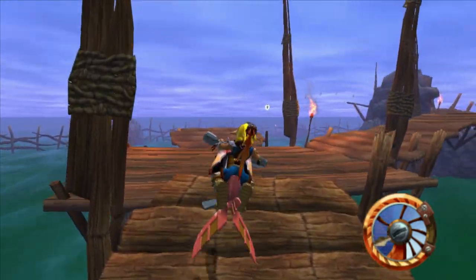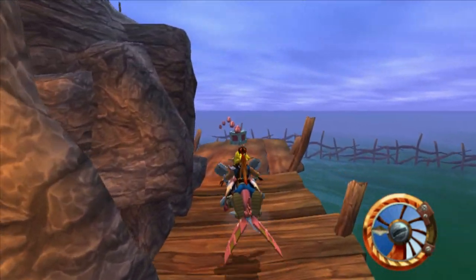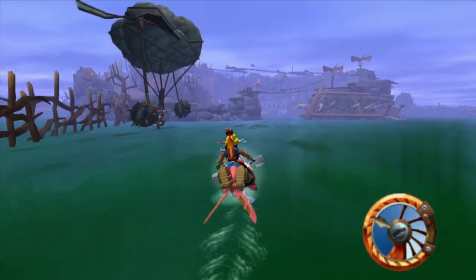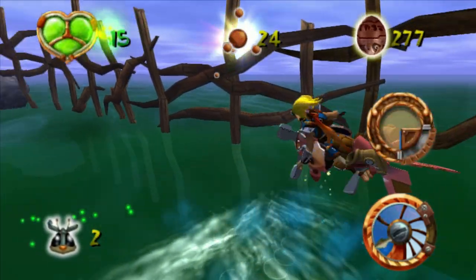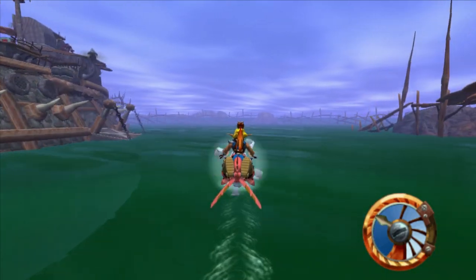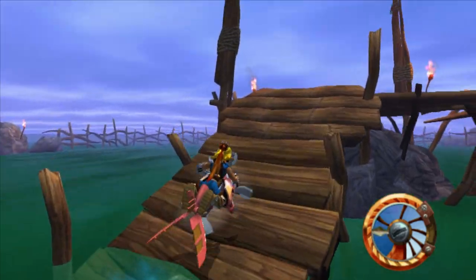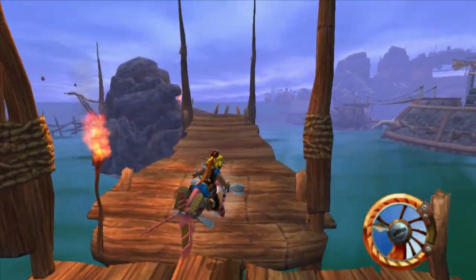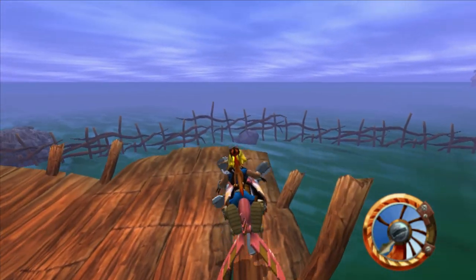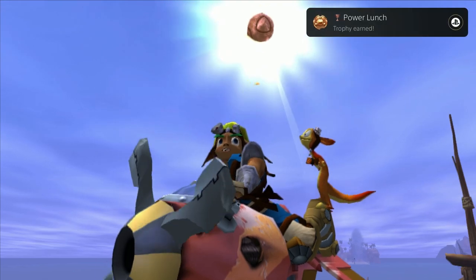We see a power cell right there floating. To get that — actually, we're going to go for this real quick. The main reason I did that was to get him in time. We almost missed him, but we got him. I was surprised we got him there — that was definitely a hitbox kind of thing. Let's try to get this. Let's line this up. Good job!